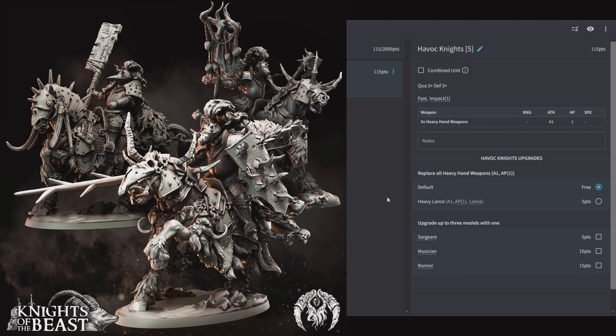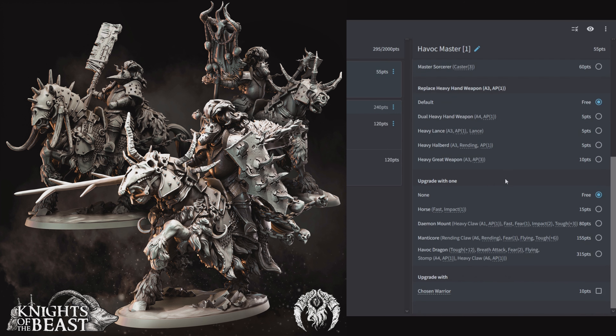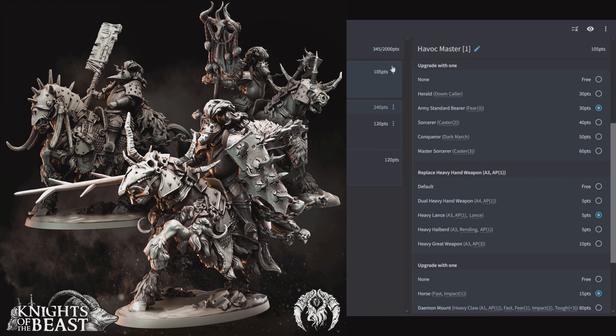Next unit is the Havoc Knights: 5 of them for 115 points, Quality 3, Defensive 3, Fast, and Impact 1. They have heavy hand weapons for 1 attack at AP 1. You can swap that out for a heavy lance for 1 attack AP 1 with Lance, and upgrade with Sergeant, Musician, or Banner. Definitely always give them the heavy lances — these guys charging in at AP 3 is going to be a sledgehammer of your army. Not much is going to stand up to a charge of these guys. Combined at 240 points this is a real investment unit, but it's going to be worth it. Take a Havoc Master on a Horse or Demon Mount, go for the Fear with the Army Standard — they are going to win combat every time. Giving him a heavy lance you're looking at 345 points.